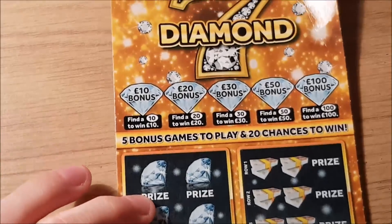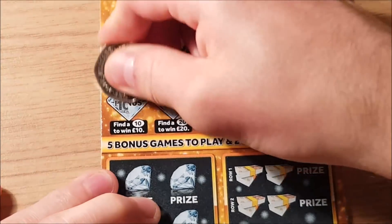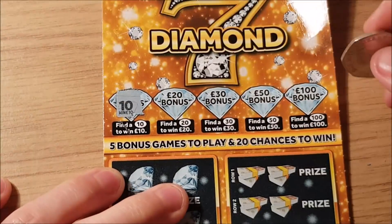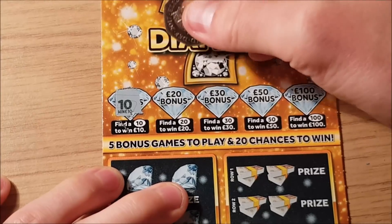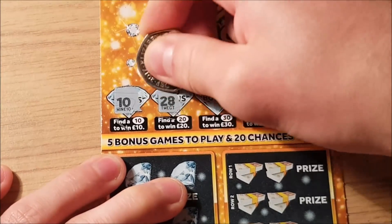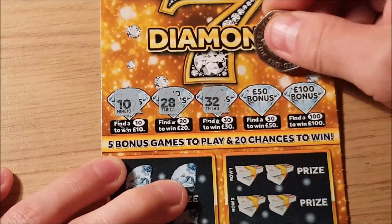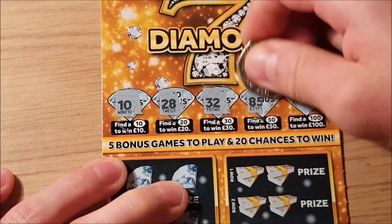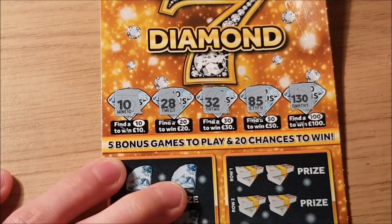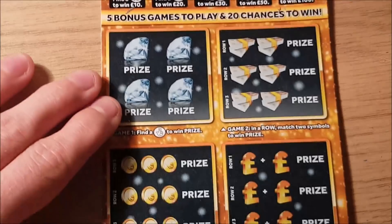For the bonus games — there we go. Looking at the 10, a 10 pound win, money back straight off the bat, which is always nice. Then for the 20: 28, 30, 32, 50, 100, 130. So so far from the bonuses we've got money back, which is always good.